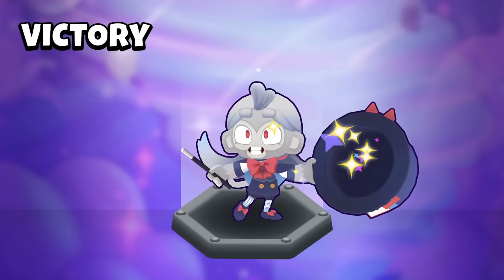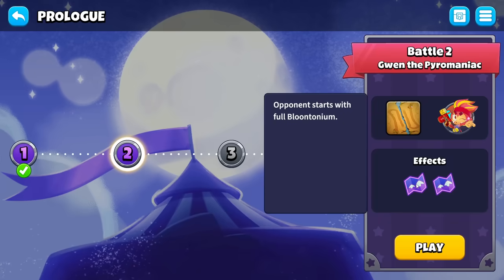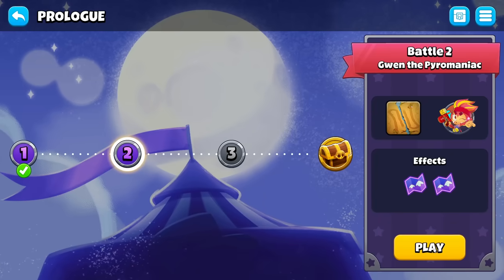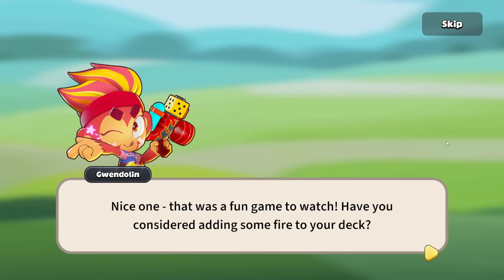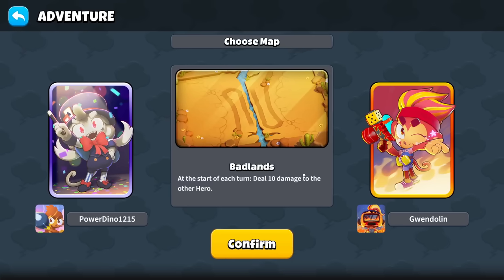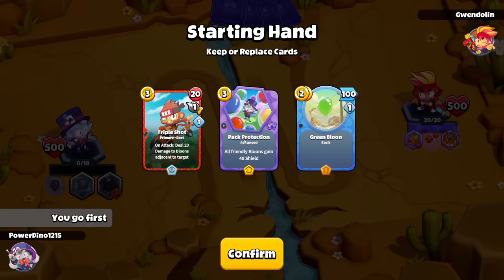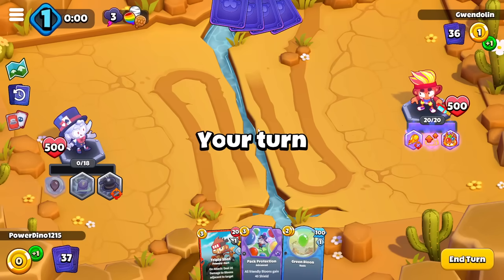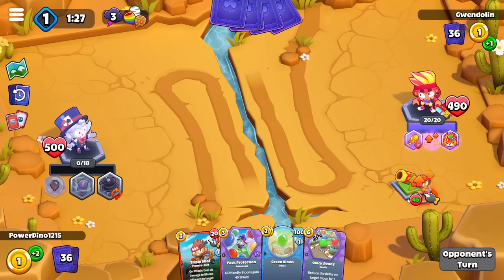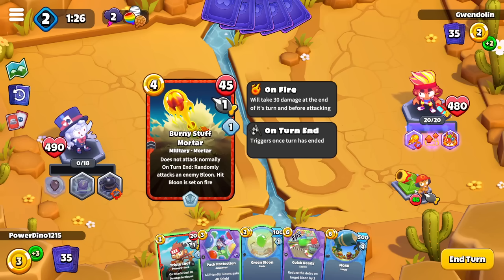Alright, GG — that's the first adventure done. Now for battle 2 against Gwen. We've got 2 effects: the opponent starts with full Bloontonium, and Gwendolyn starts with a Berserker's Tough Mortar. We've got some very tough AI opponents. Badlands deals 10 damage to the other hero every single turn. So perhaps this makes up for the weak AI — the AI has cheats, starting with a hero ability and full Bloontonium. That's crazy. I'll just keep these starting cards; knowing she's going to start with that Mortar means my early game aggression gets stunted.